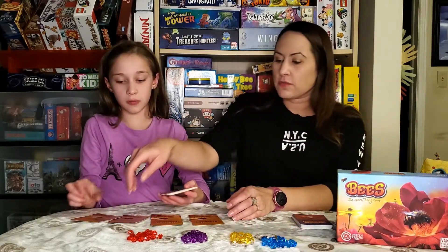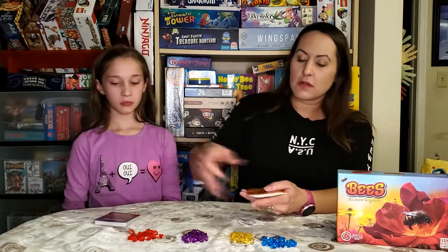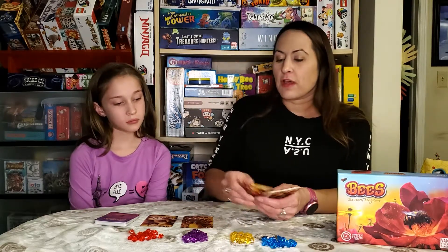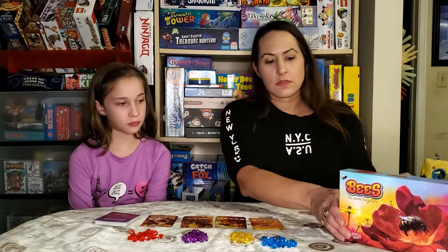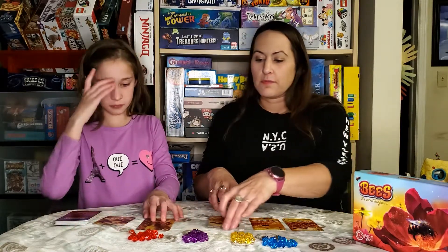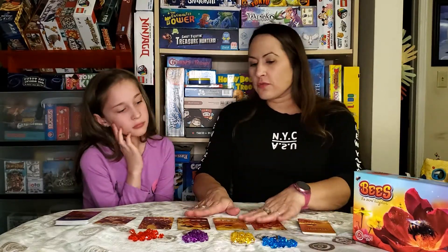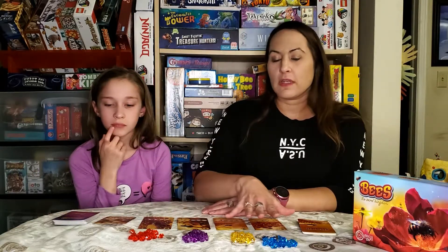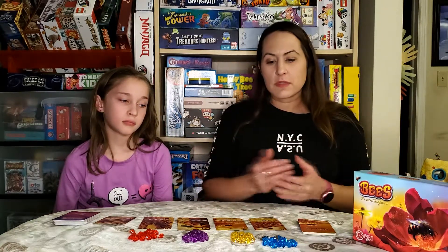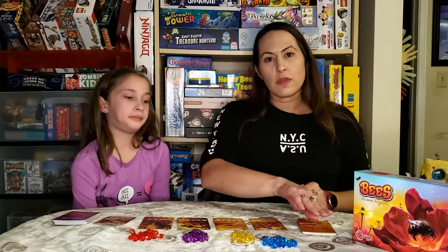We're going to flip them over. We'll take the gathering deck and tuck it over here. We're going to flip the honey cards over and put five out here, and tuck the rest beside. So you'll always have the gathering deck here, five honey cards face up, and then the honey deck beside. The purpose of the game is to collect more victory points than the other person before the honey deck runs out.